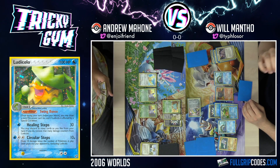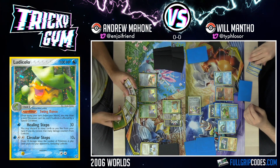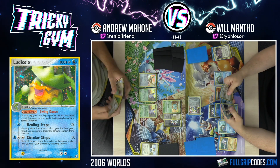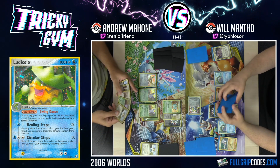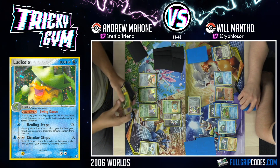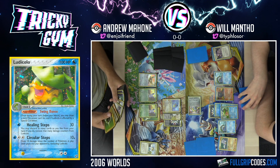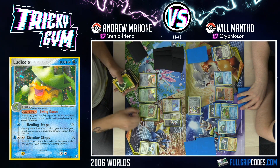Draw for turn. I do have my Pidgeot with the Quick Search ability I can use. I'm going to attach basic grass energy to bench Nidoran, use Sealio's Network — search my deck for a Nidoqueen — and then Quick Search and go get another card out of my deck. I'm thinking at this point we're just going with the Nidorina.